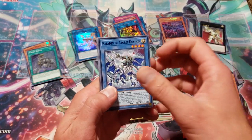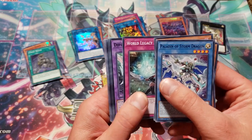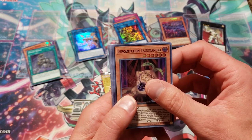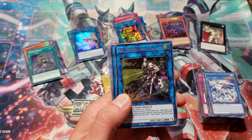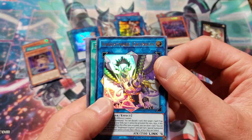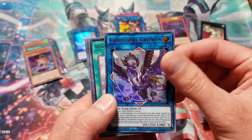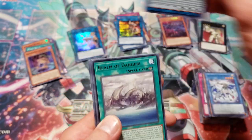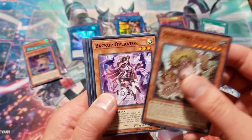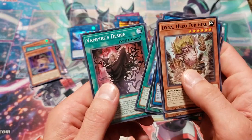Pack number two, tin number four. Paladin of Storm Dragon, F.A. Dark Dragster, Salmigrate Jack Jag, World Legacy Awakens, Duplexer Chimera, Wiz Sage for Hire. Incantation Talismandra is our super. Our Prismatic Secret is another Prismatic Hayate. And we got the Nightmare Griffin now — so I think the only Nightmare card we need to pull is the Phoenix, and we will have all the Nightmare reprints. This one will downgrade in rarity, but again makes it more affordable for you guys utilizing it in your decks. Realm of Danger is our rare. Dino Hero for Hire, Backup Operator, Crusadia Spatha, Performapel Labelman, Parallel Panzer, and Vampire's Desire.